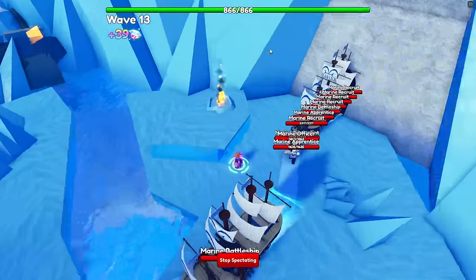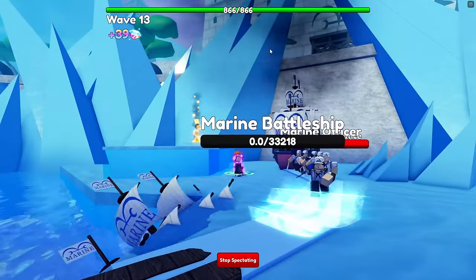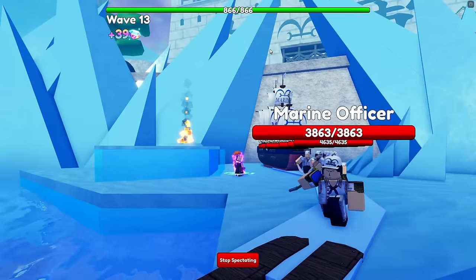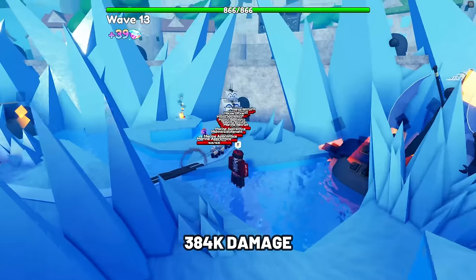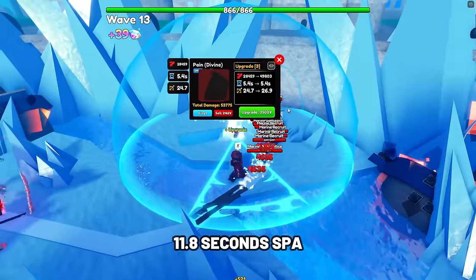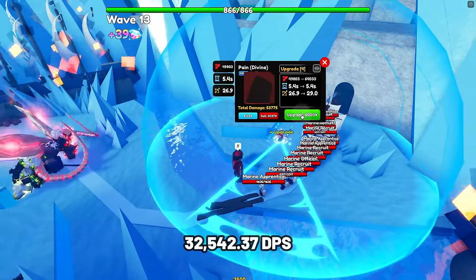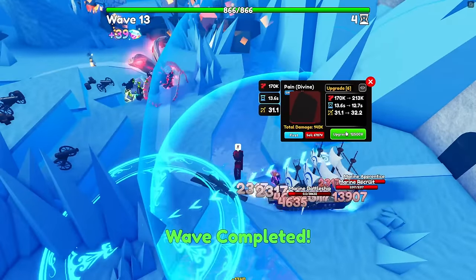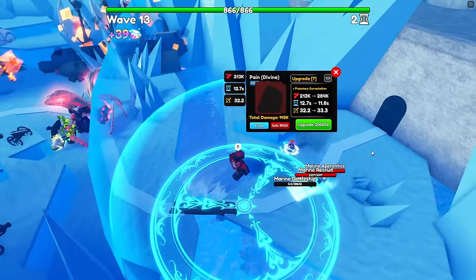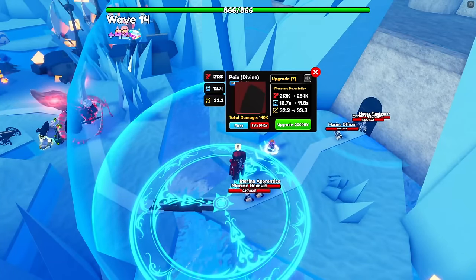Next unit is Pain Divine. Pain Divine is one of the newest secret limited units added in Update 18 and became one of the best secret units. At max upgrade, he has 384,000 damage with a SPA of 11.8 seconds, making his DPS 32,542.37. At later upgrades, Pain Divine can hit both air and ground enemies and knock back enemies, which is extremely strong.